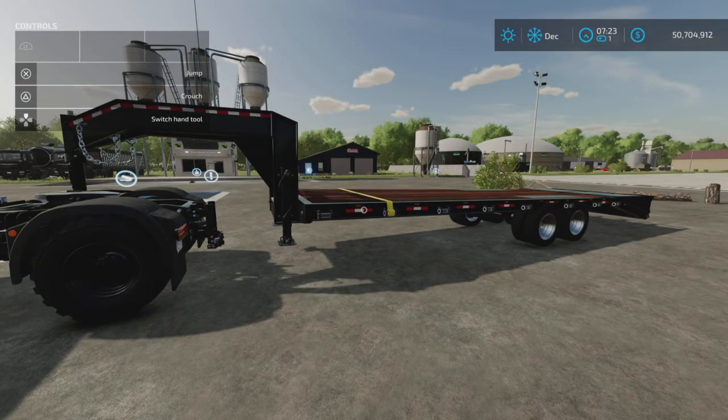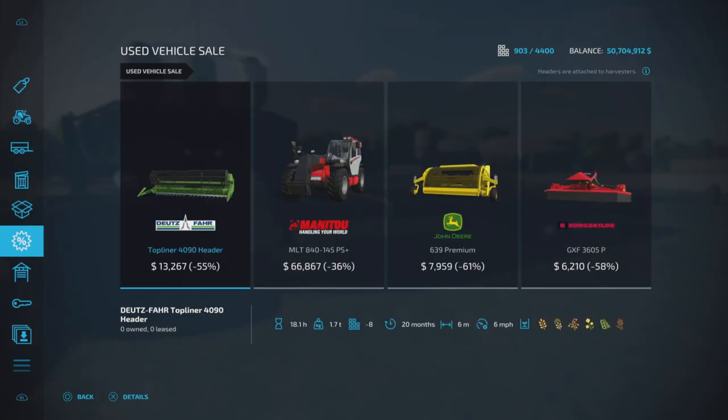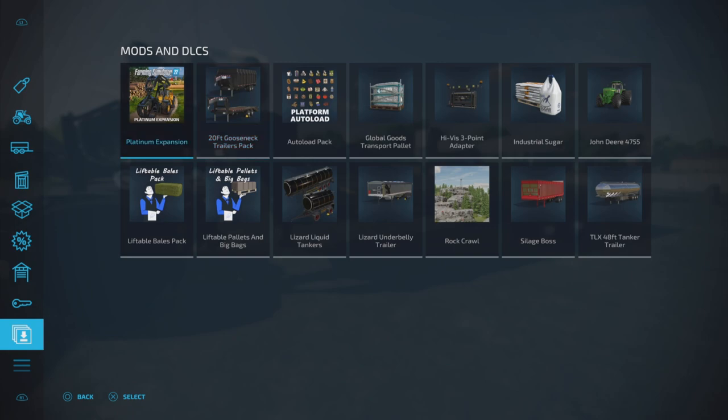Loony Farm Guy here with an update to the 20 Foot Gooseneck Trailers pack by A2 Studios on Farming Simulator 22. This is update changelog 1.0.2.0 - platinum DLC productions supported and a winch added to the flatbed trailer. A special note: this requires the platinum DLC, specifically the platinum expansion DLC.